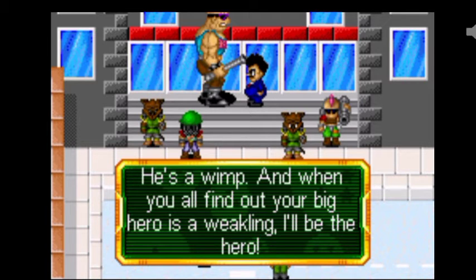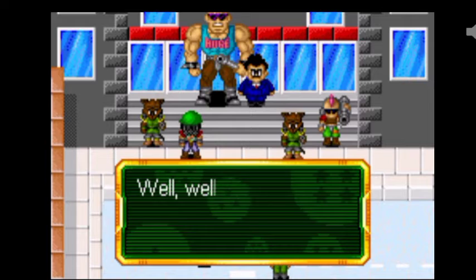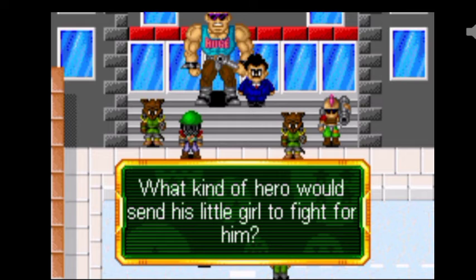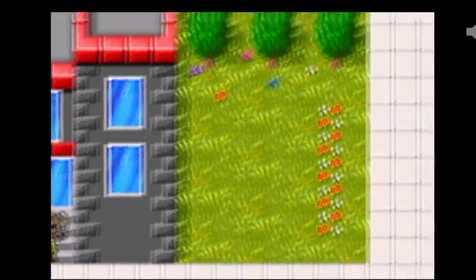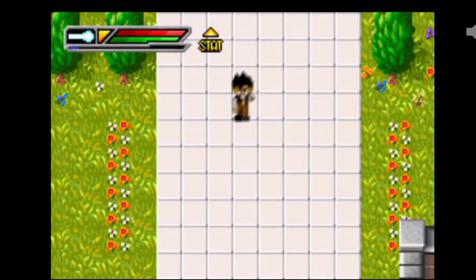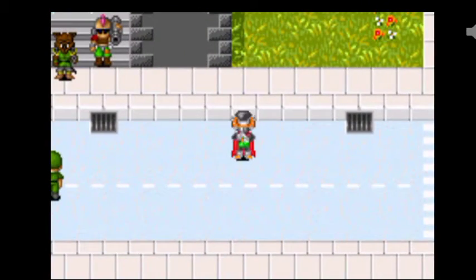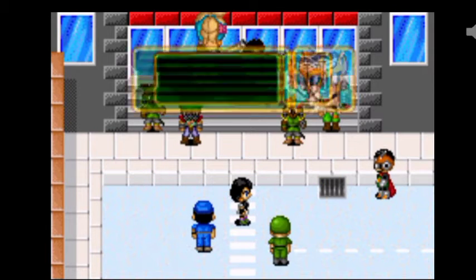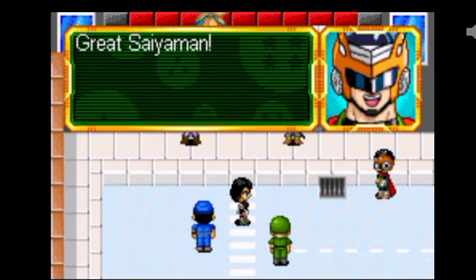I want to prove to everyone that Hercule is a fraud - he's a wimp. And when you all find out your big hero is a weakling, I'll be the hero. Not if I have anything to do with it. Well, well, well. If it isn't Hercule's daughter, Bedell. I asked for your father. What kind of hero would send this little girl to fight him? Listen, my father didn't send me here - I'm just here to clean up the trash. I think that's our cue to step in. Who the heck are you? I am the guardian of the city. The one and only Great Saiyaman!